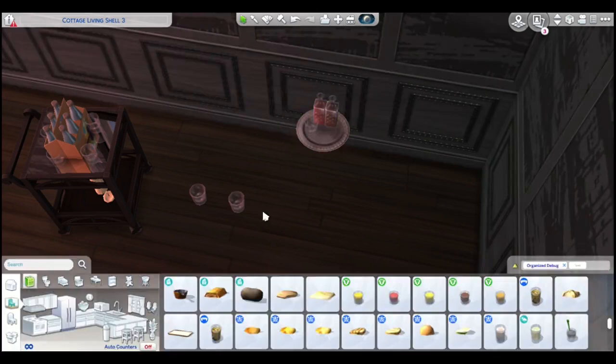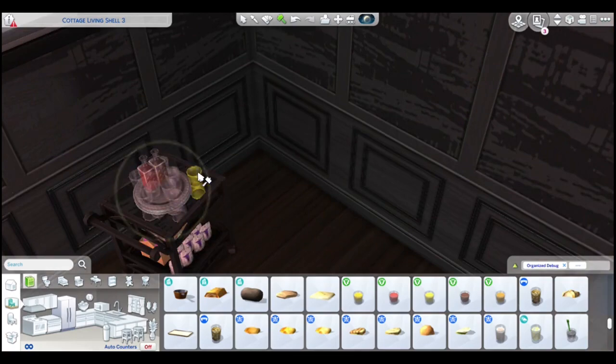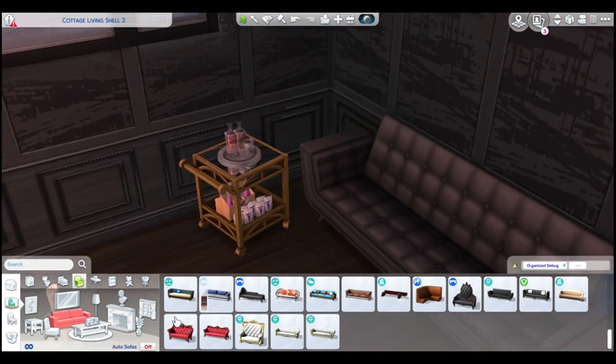I'm placing this stuff without it snapping to the table — just moving the stuff in, then I delete what's already attached to the table. I add a chair — not that one, I go with the one from Get Famous, which looks a little bit more modern.